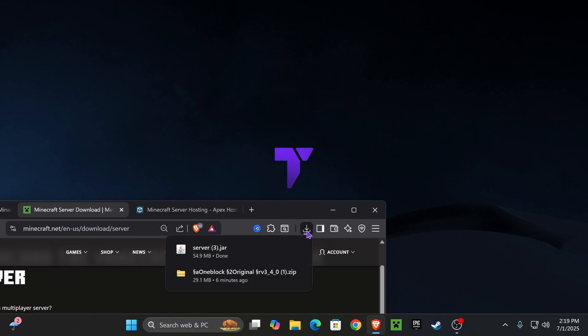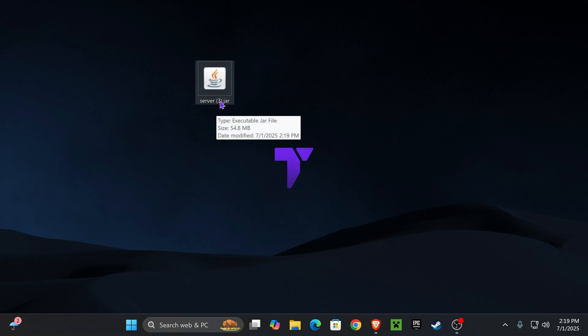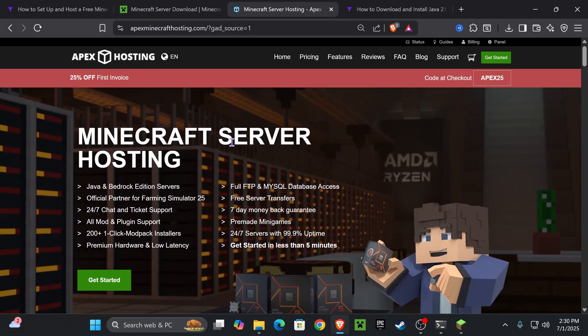Place that server file on your desktop. You can find it in your recent download history or in your downloads folder — just drag and drop it to your desktop. Make sure it's called server.jar. If it's named something like 'server 3' or any other number, rename it to server.jar with no spaces.